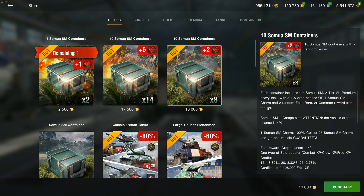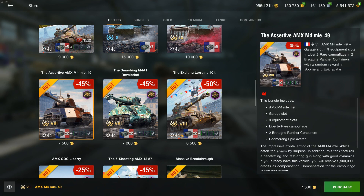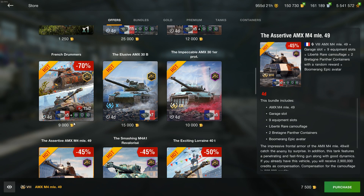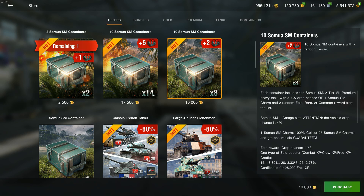Well, let's take a look at the tank itself, because obviously the crates are never worth it — don't buy the crates. There is currently the AMX M4 49 in the shop for 7,000 gold, which is a guaranteed buy and is also a very, very strong tank, so I would advise you to buy that rather than waste your money on stupid crates.